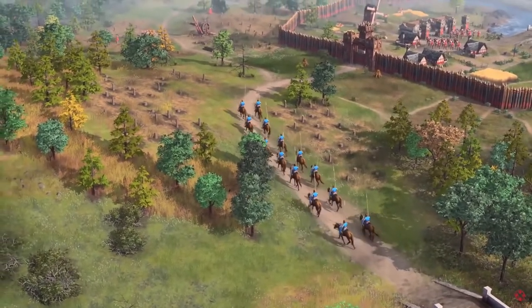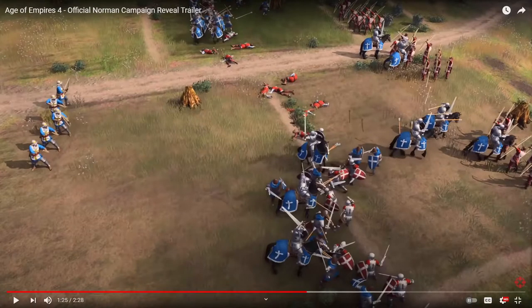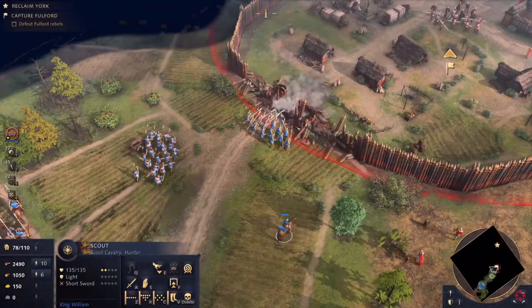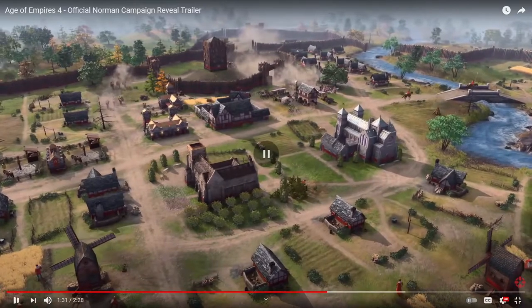In the north, the peasantry rebels against a king they do not recognize. I'll say again - cartoonish units, they really need to sort that out because it's not good. Everything else looks fine but the units are just so cartoonish. Northern barons ally with Viking invaders and seize the city of York.